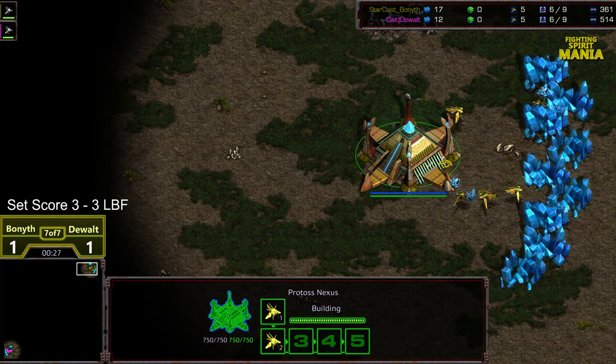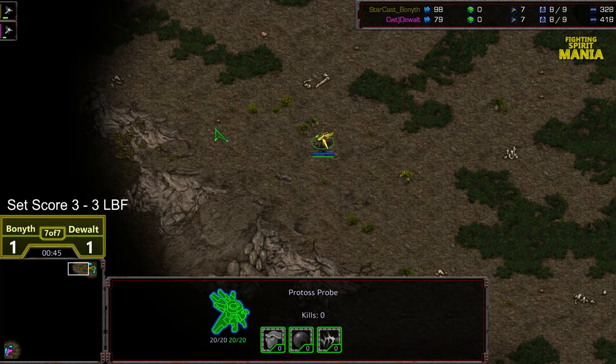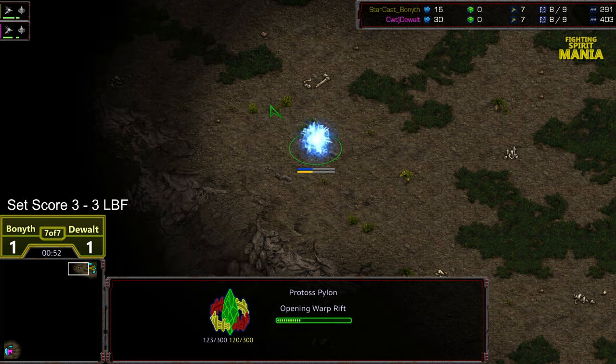My map is of course Fighting Spirit cross position, which could make things interesting. To get back to you on the last match: there was a Bonneth open gate, robo before range, into two gate. I thought that was a really strong build against one gate into expansion into three gate. Dewalt, however, executed such a fantastic defense that I'm questioning whether one gate into expansion into three gate is a counter to what Bonneth launched.